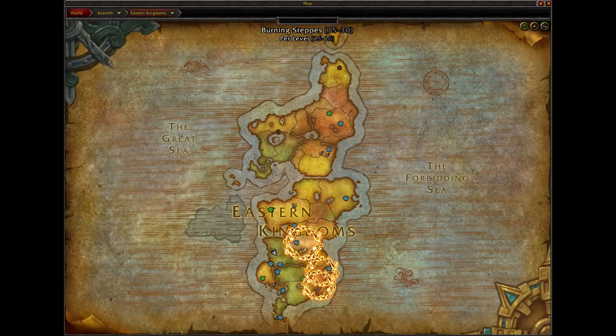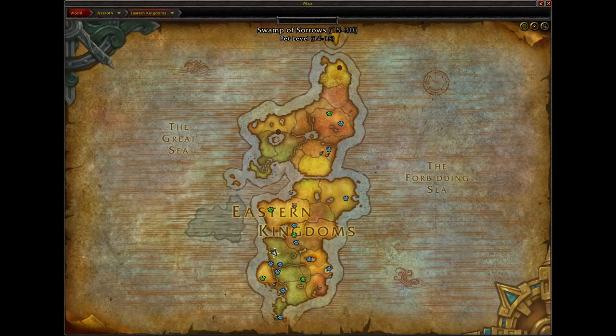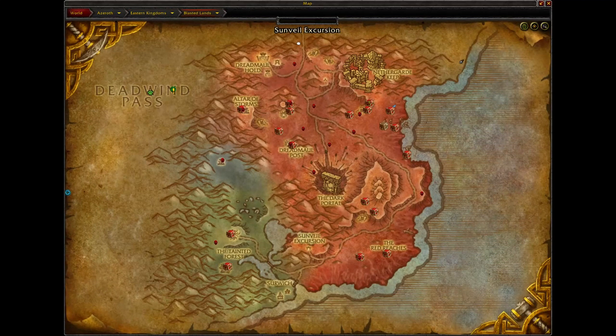Heading over to the Eastern Kingdoms, you'll have three different locations where you can try your hand at looting Treasure Chests. First, go to Burning Steppes and look at those Treasure Chests. Then come down to the Swamp of Sorrows and look for Treasure Chests all over the place there. The next location is the Blasted Lands — the chests here also have a chance of dropping the Orb of Deception. When you come to the Blasted Lands, go to the top of the map and talk to the Keeper of Time to turn it back to the Before Times, so the chests have a chance to spawn.